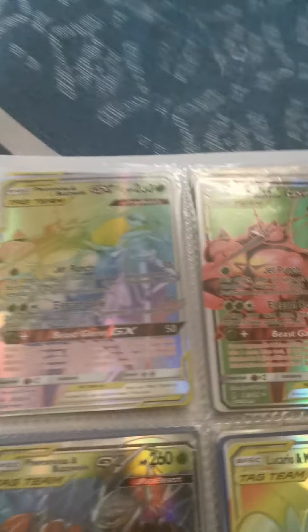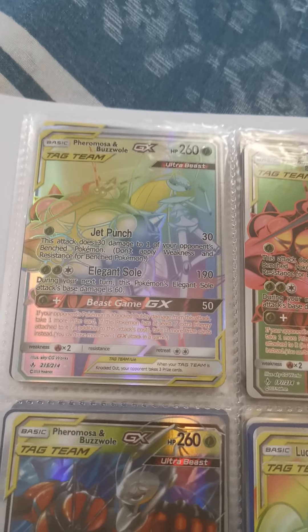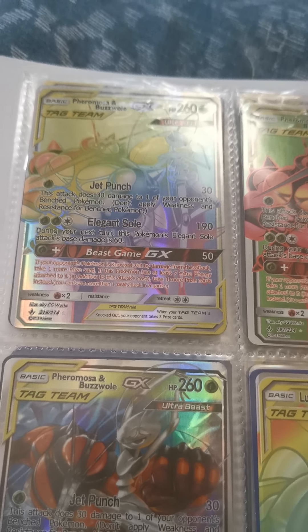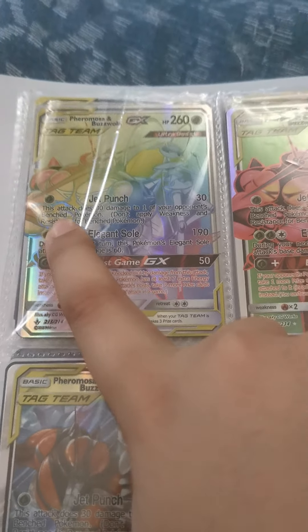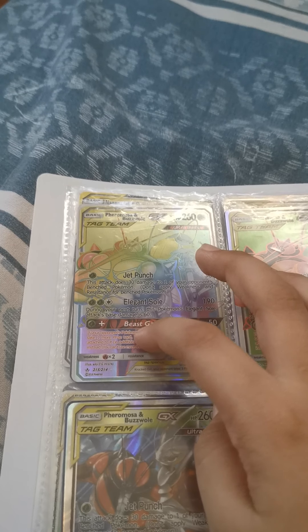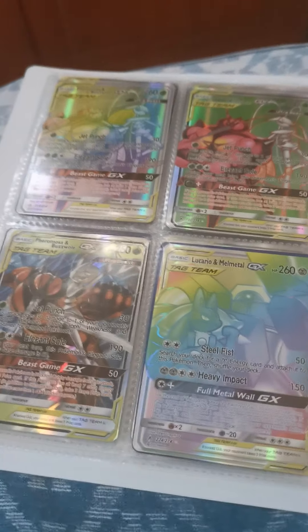Now we have another Ultra Beast card — Pheromosa and Buzzwole, 260 health. Jet Punch does 30 damage to one of your opponent's bench Pokemon — don't apply weakness and resistance for bench Pokemon. You need one leaf energy. Elegant Soul: during your next turn, this Pokemon's Elegant Soul attack's base damage is 60 more — 190 damage total. You need two leaf energies and one anything energy.